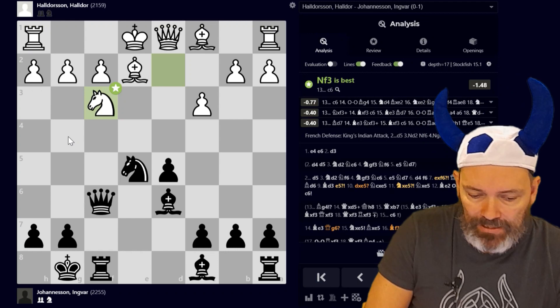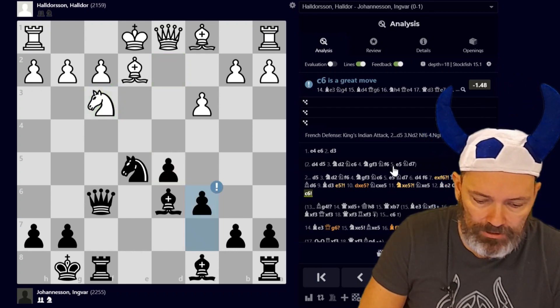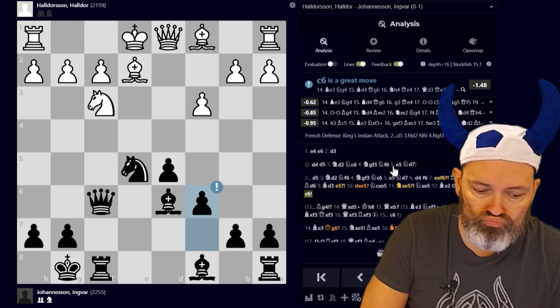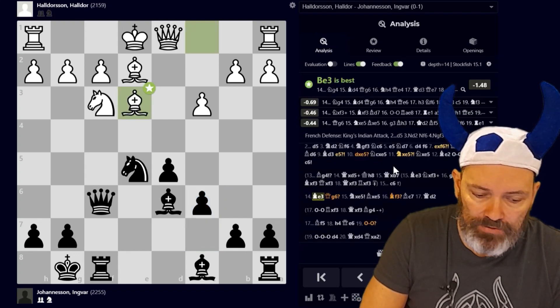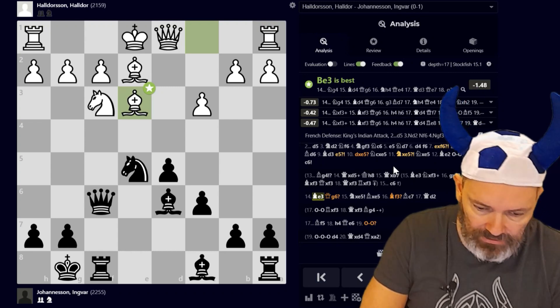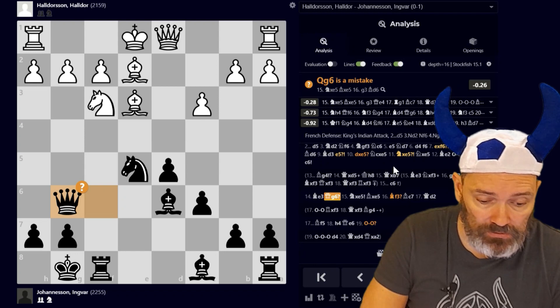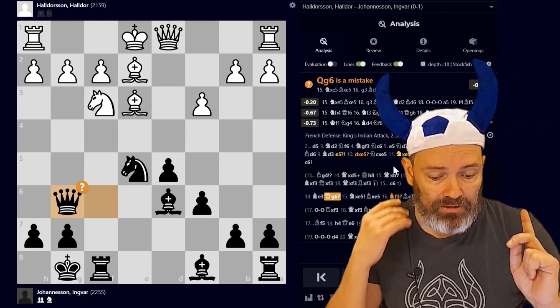He plays Nf3, trying to limit my attacking options and also hitting this pawn, which I now protect. Then bishop e3. And here I play a move — well, the computer doesn't like it, but I don't think it's too bad — Queen g6. It does demonstrate my idea.